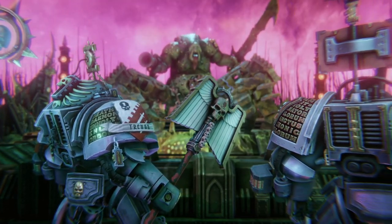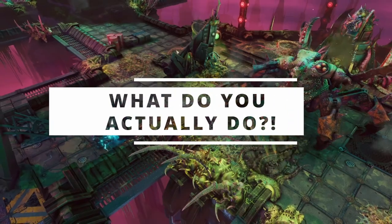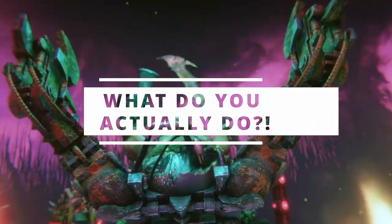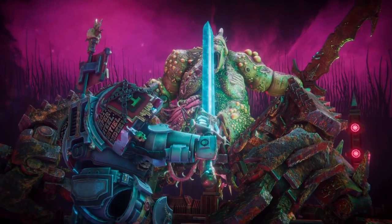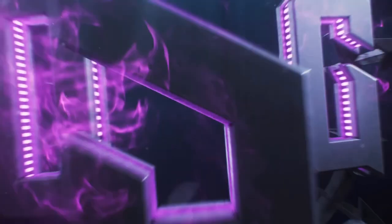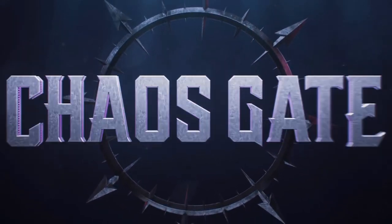If you're interested so far, let's dive into the mechanics and explain what you actually do in the game. In Chaos Gate Demon Hunters, you spend half your time commanding your ship, the Baleful Edict, and the other half commanding your Grey Knights on the ground.